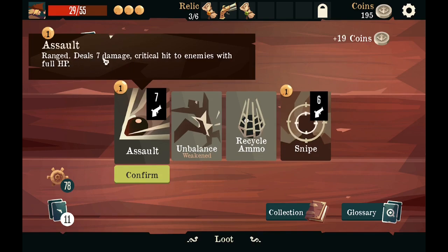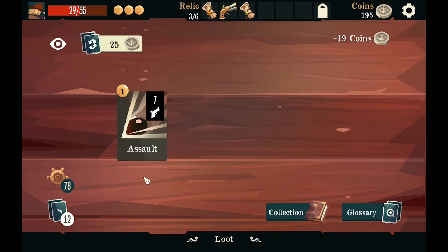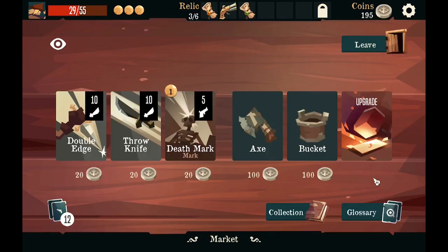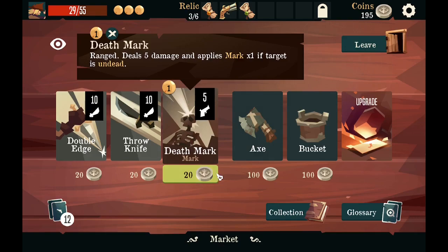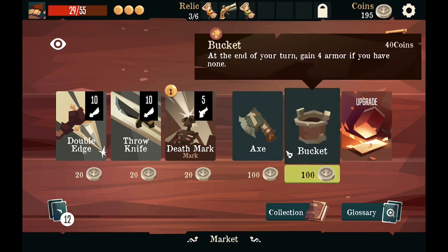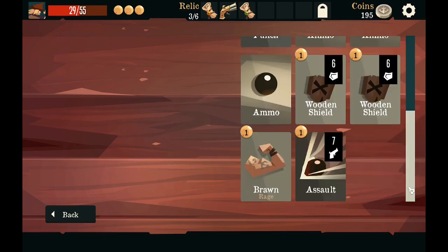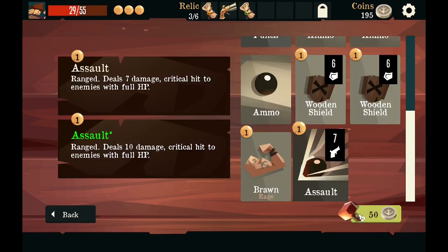This is really good though — critical hit to enemies with full HP. Being able to do a critical hit to full HP is really good. Deal five damage and apply mark if it's undead — it's only if it's undead, so it doesn't matter. Upgrade: assault — why not?